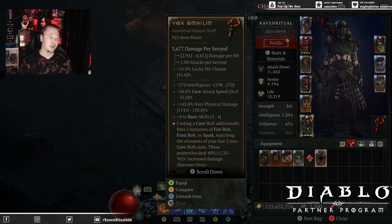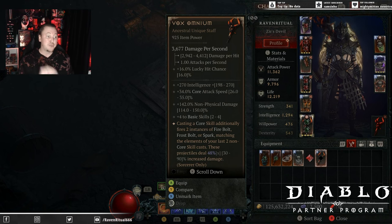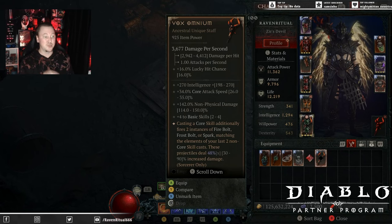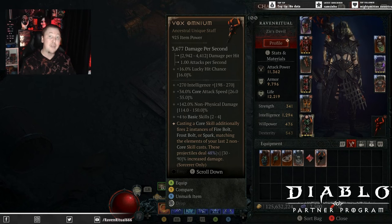Let's take a look at the Vox Omnium and what the staff does. It comes with a passive of lucky hit chance. The four affixes are: intelligence, which is really nice; core attack speed, which is awesome; non-physical damage, which can come with up to 150 — that's kind of insane, and with a GA that would be 225 non-physical damage; and two to four basic skills.